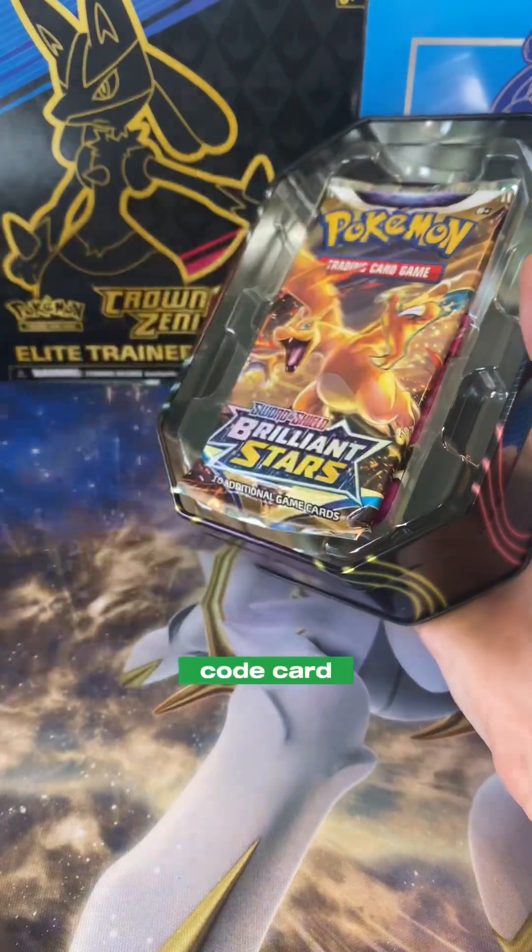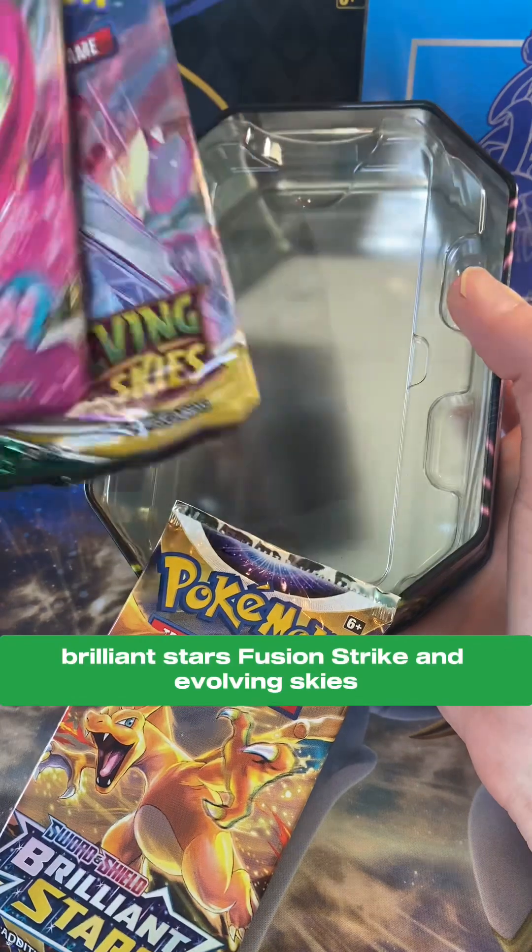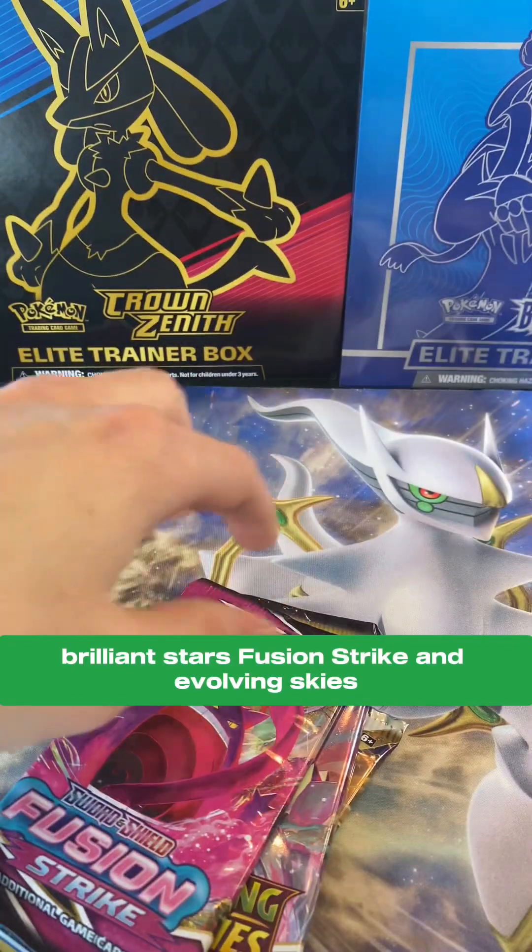Code card. Brilliant Stars, Fusion Strike, and Evolving Skies.